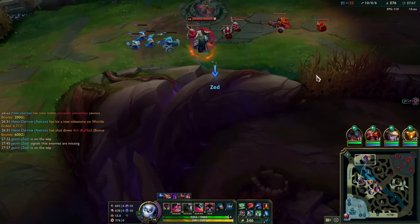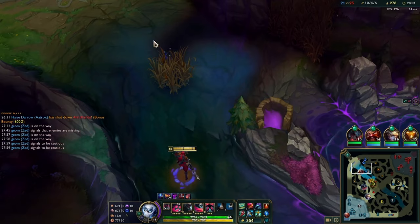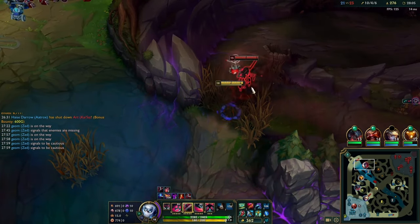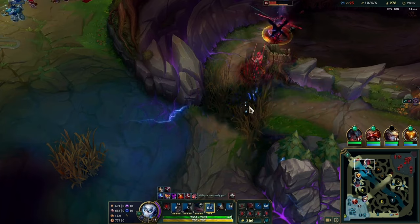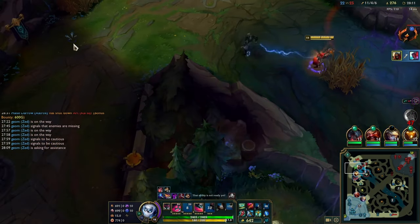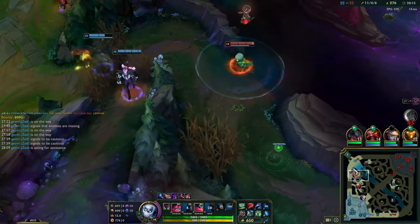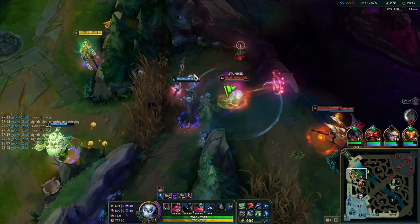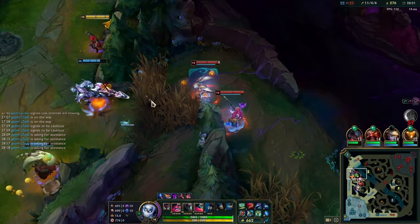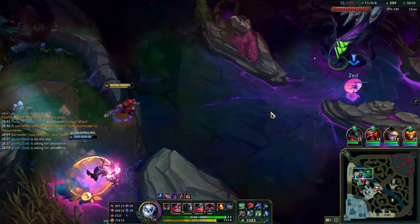Then I troll by going in really aggressively when Kaisa was right there. Bard saves us again because he stunned them as I get dove by Camille. He carried that fight really hard. I'm thinking we can actually maybe win this game because they haven't got soul yet — maybe we can deny soul. I want to focus on Yone. I see him taking the wave and can think about his path — he's either going to take the next wave or appear here, there's a pretty good chance he goes there to reach his team. I ping my team to come and maybe we'll be 5v4. But I don't have ult, so no fight happens. Then the enemies go for the soul.